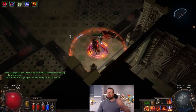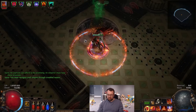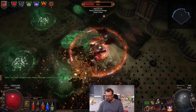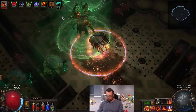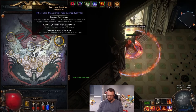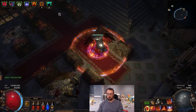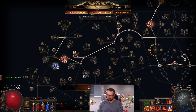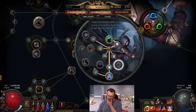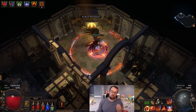Merciless Lab is where we get one of our strongest nodes as Trickster: 20% more damage over time, some skill effect duration, and reduced damage over time taken. It not only gives a damage boost but improves sustain, and Prolonged Pain got buffed all the way to 10% damage reduction over time — so we'll be taking a total of 20% reduced damage taken from damage over time with this ascendancy point. Our last ascendancy node, Swift Killer, will be Uber Lab.